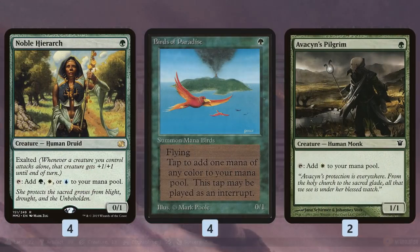To understand the deck, we need to break through what it's doing as the game goes along. It starts with a massive 10 copies of Birds of Paradise effects — 4 Birds of Paradise, 4 Noble Hierarchs, and 2 Avacyn's Pilgrim. That's a lot for a Modern deck; most of the time you'll see no more than 7 or 8. But 10 tells us the deck really wants to make sure it's getting to 3 mana on turn 2 essentially every single game.